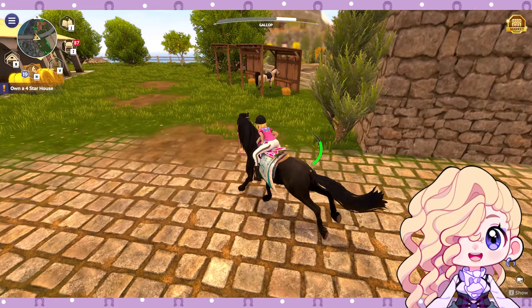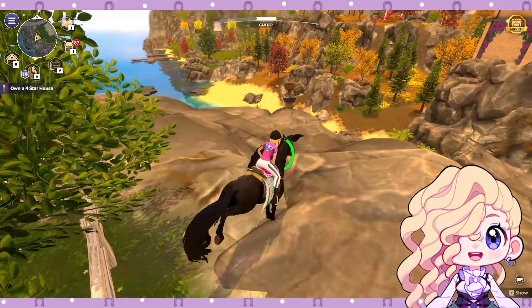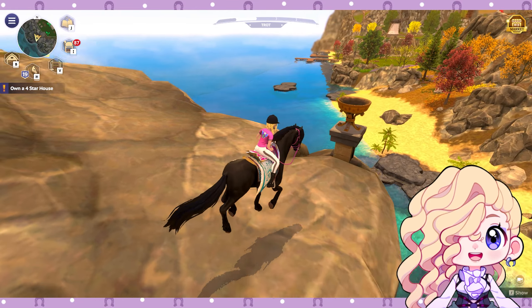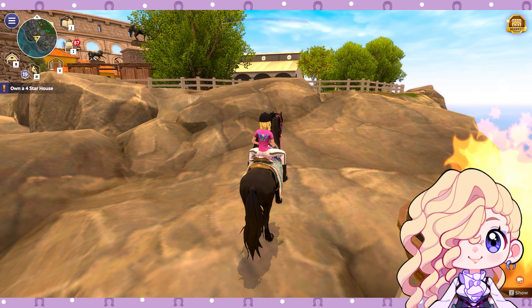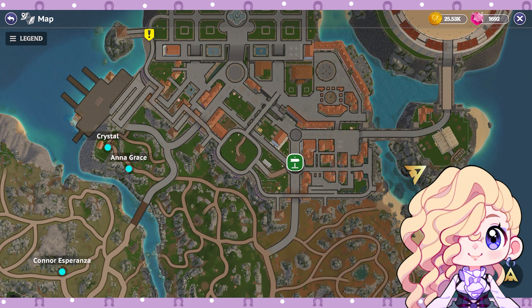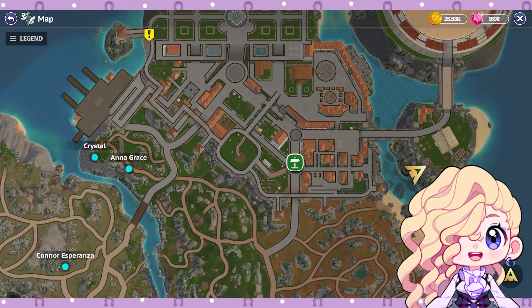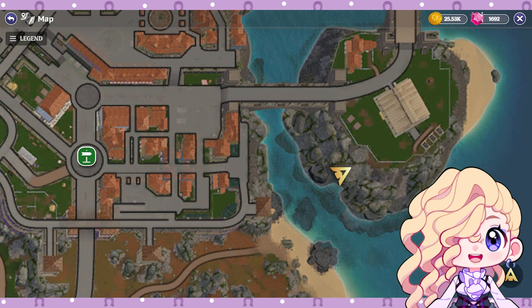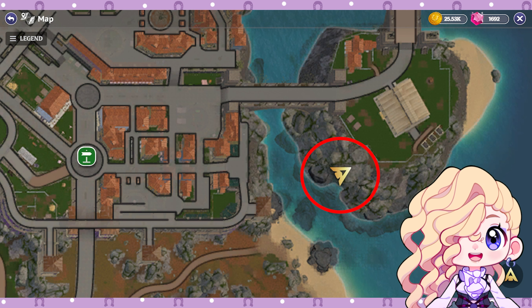The next torch is actually off the cliff. Once you get to this stable that's on the island, jump over the railing and we're going to have a torch we can light up. The quickest way to get here is to teleport down to that green checkpoint in the middle of Agricola and then head towards this floating island. The torch is towards the bottom of this island.